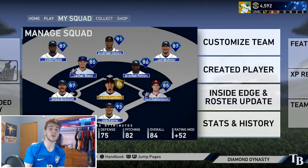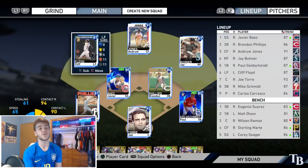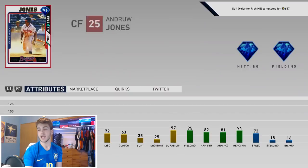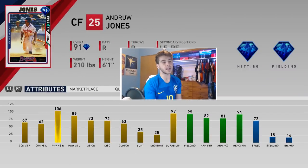What's going on guys? Chris back again on another MLB The Show Diamond Dynasty gameplay. Today we have another brand new debut. You guys see him right in center field — we have this 91 Andrew Jones. His attributes right here: 67, 62 contact, 106, 89 power — definitely some good power on that bat.